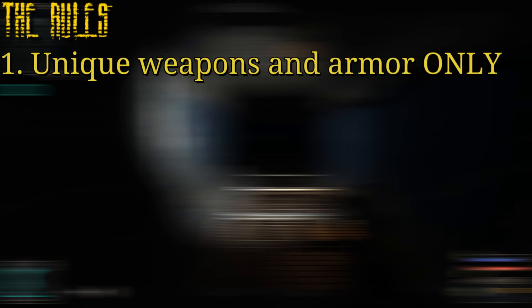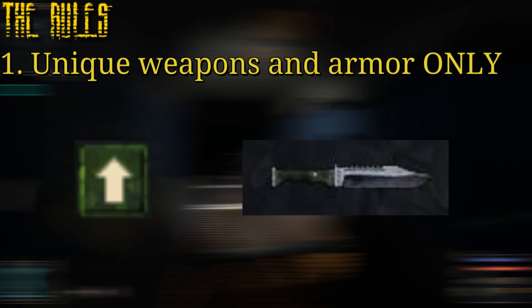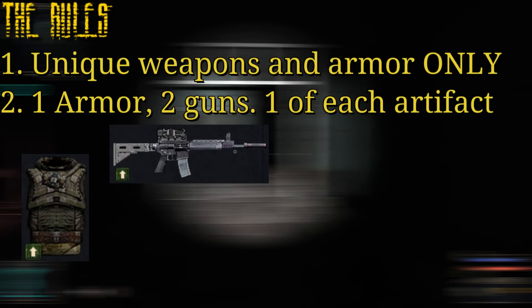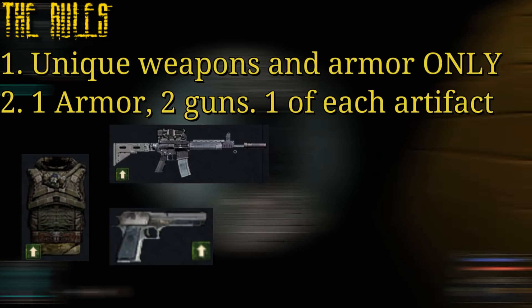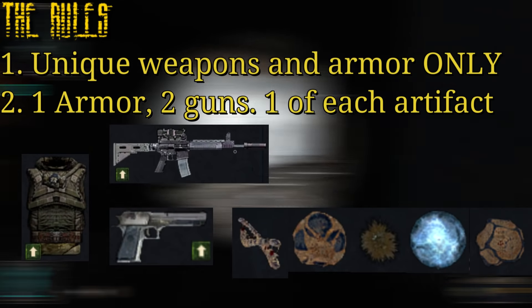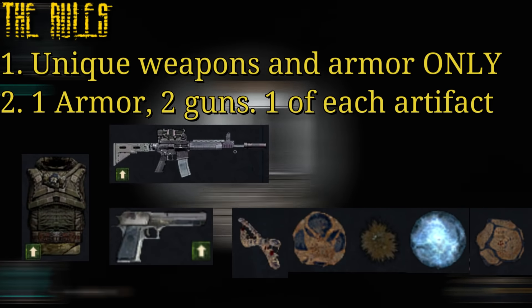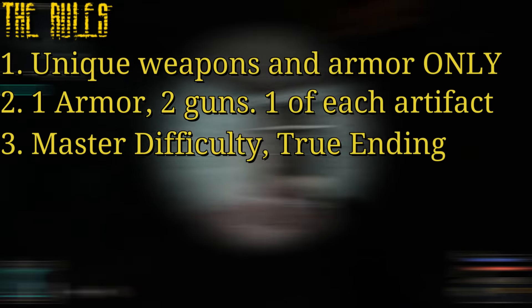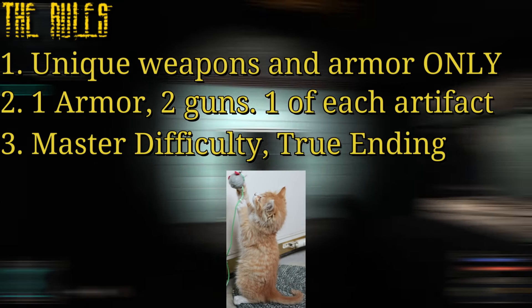For the rules of this run, they are pretty basic. Firstly, we can only use unique weapons and armor. A unique item is one that has a green arrow or only has one existence in the game, like the knife or Martha pistol. Second, we can only have one set of armor and two guns with us at a time, so no hoarding. For an added bonus, we may only equip one of each artifact. And once again, we're playing on master difficulty and going for the true ending, because any less is for pussies.